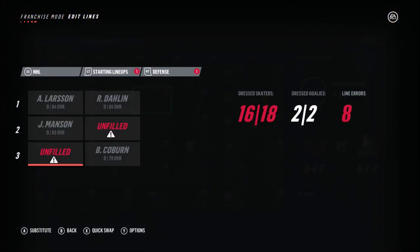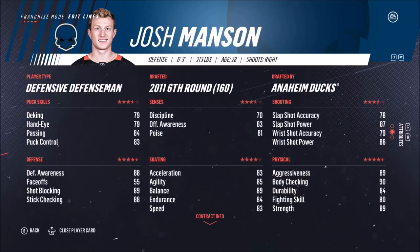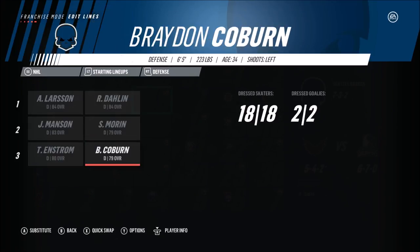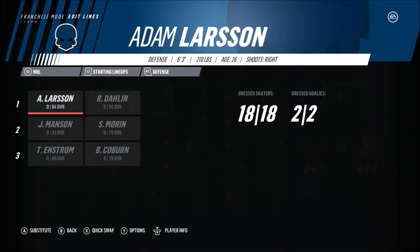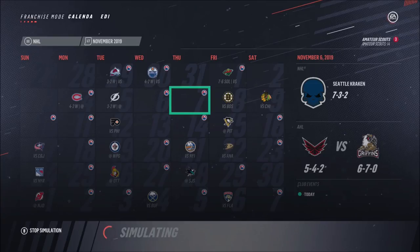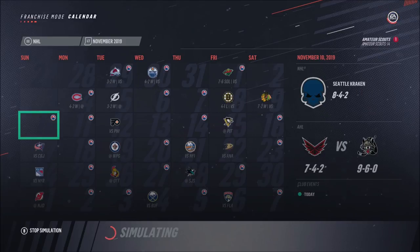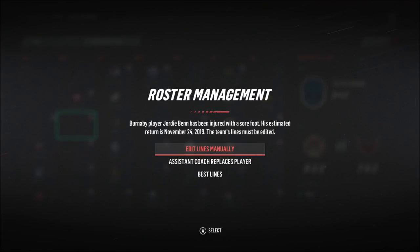Back to the lineups — Enstrom is a top six so we'll play him where he's supposed to. We're playing him with Morin since Morin is a defensive defenseman as well. I don't like degrading trades at all — we were trading with the Flyers who didn't have any defense, that's why they wanted Dumoulin and Bowmaster. They won the trade for now, we'll see how it goes. Jordy Benn got injured, we'll have to replace him.